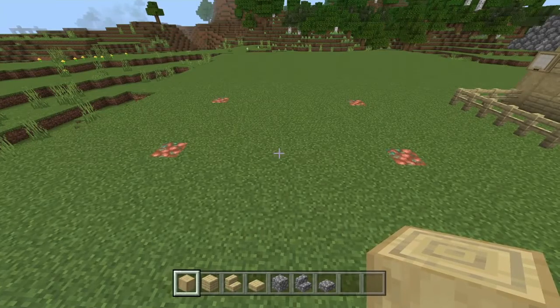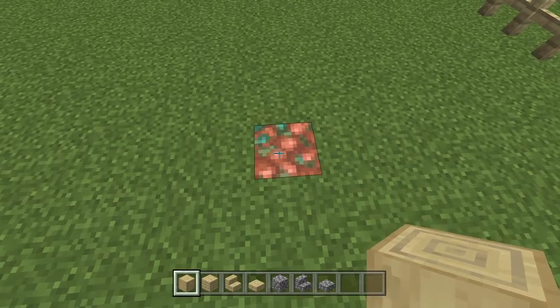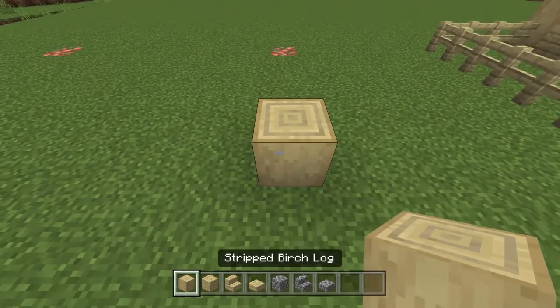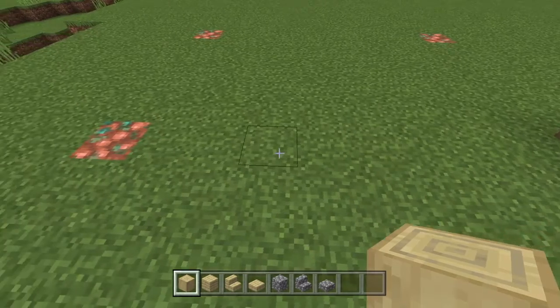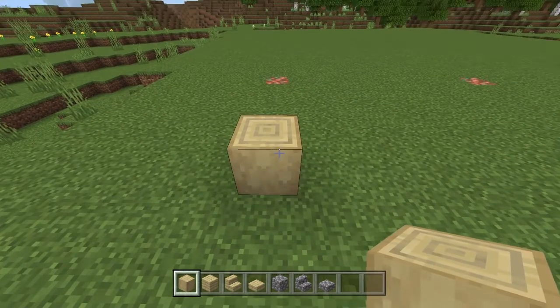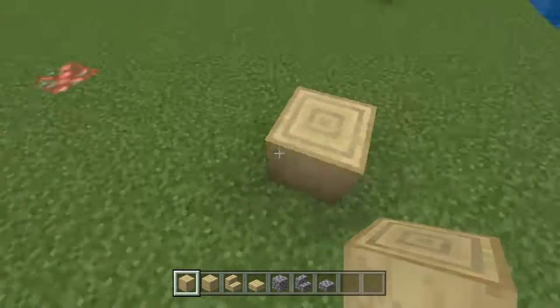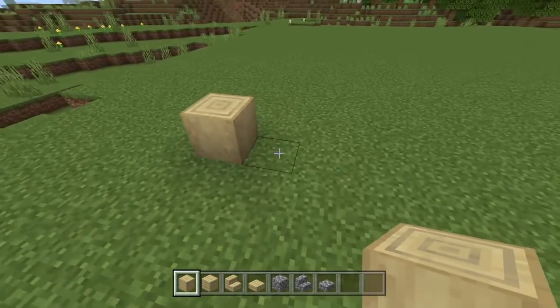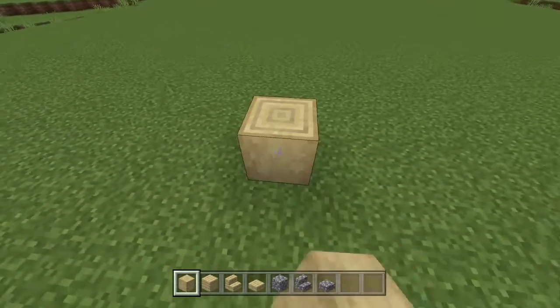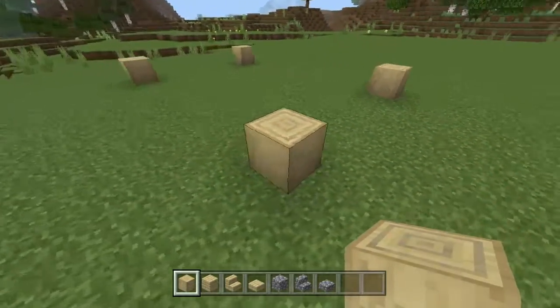Let's begin building the house. We're first going to start by placing down one piece of stripped birch log, counting eight to the left. Then placing another block, counting five to the back. Placing another block and then just completing the square by counting eight to the right of that block. And you should have a square like this.